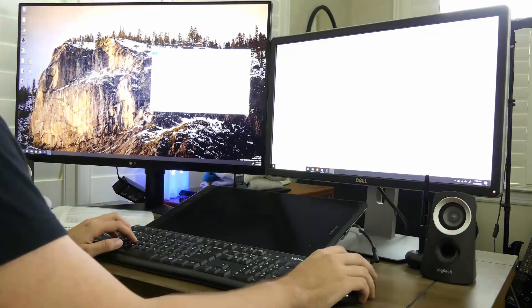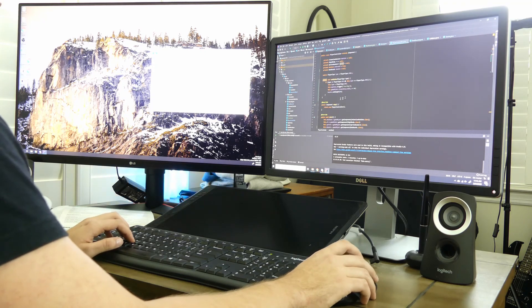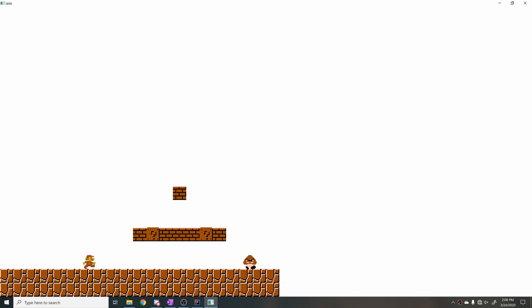The plan is to get power-ups working, get the physics really ironed out, and then get enemies, coins, and menu systems all up and running. First thing I'm working on is power-ups and some physics problems. Hey guys, quick update — I've made a lot of improvements. When you test the levels you can see the question blocks are animating, and if you pop one it pops a mushroom out and you turn into big Mario.